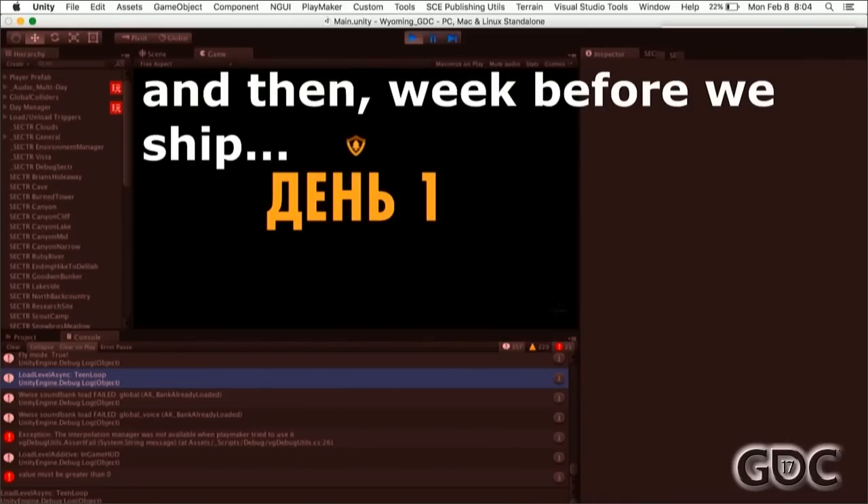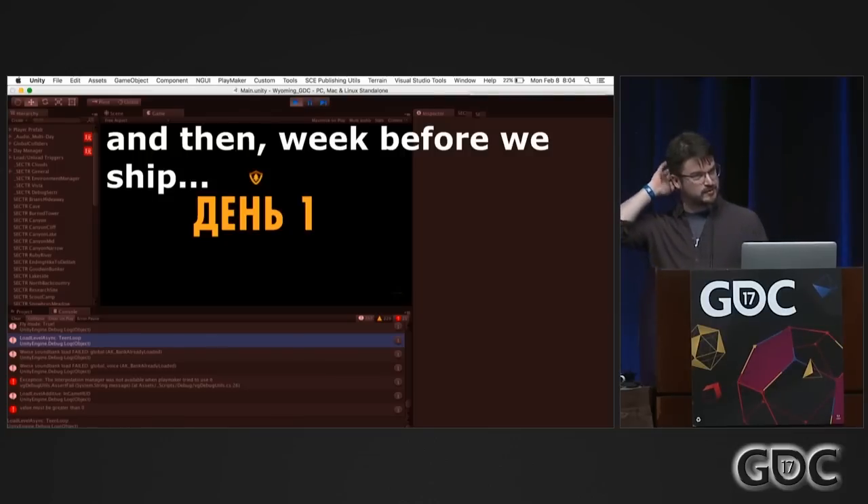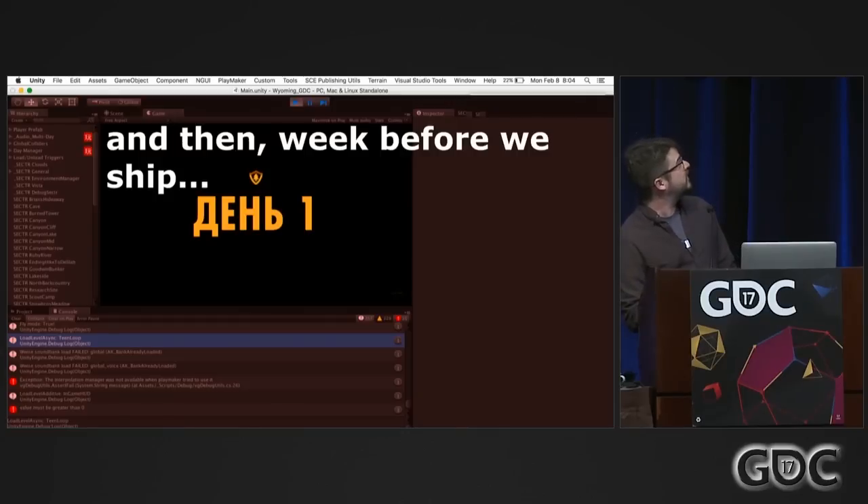We had everything more or less working — events going off, big long complicated conversations happening. Then about a week before we shipped the game, we decided we should probably localize it. It's a big world out there, all these other languages. This is actually the first screenshot I took of my desktop the first time our Russian localization was not obviously broken. We shipped February 9th. The clock says February 8th, 8 p.m. So this was coming in hot.